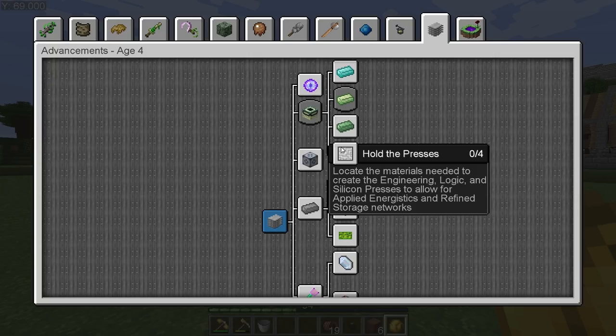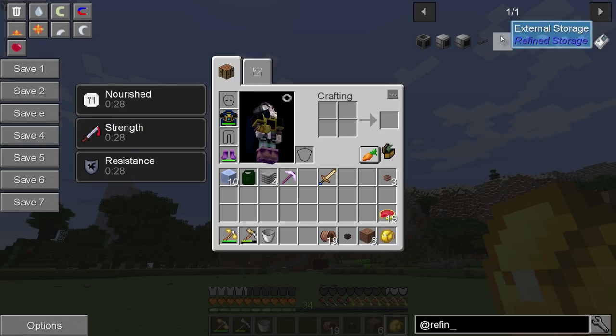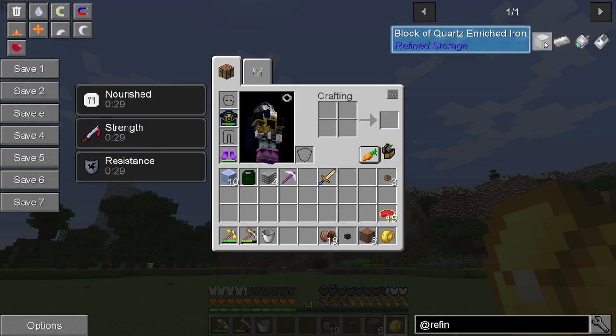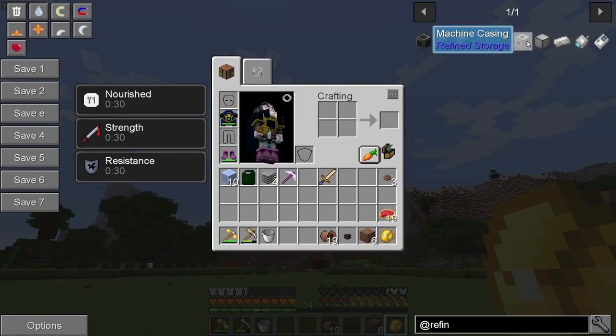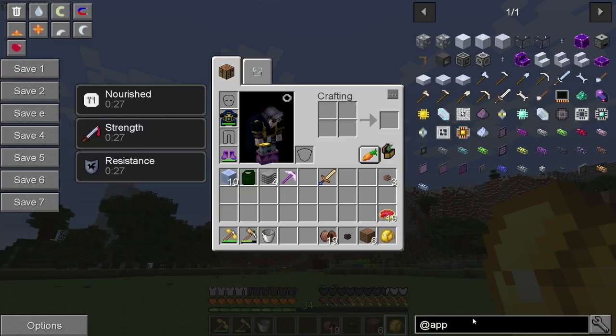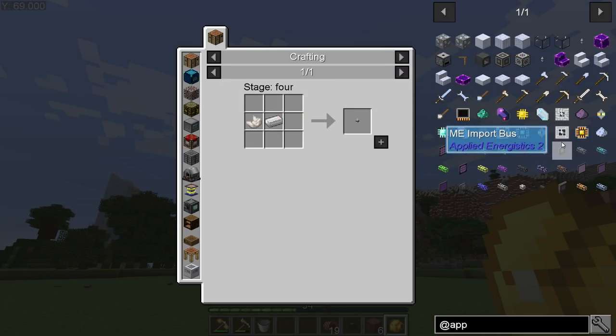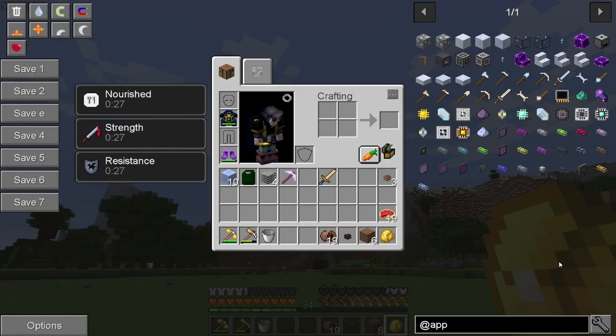Silicon will allow you to apply energetics and refined storage. So we could do either one. We don't have much of it — we have the controller, we have the grid, we have network cards. We could set up a storage system using crates, basically, which is all they gave us. It doesn't look like we have any actual storage disks yet. It looks like you can go either route with AE2 or Refined Storage, but you're not going to get actual storage disks, which is something to work towards. I don't know which one we're going to go to or if we need to do both.